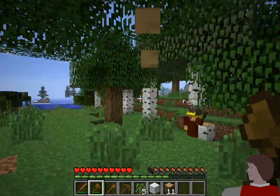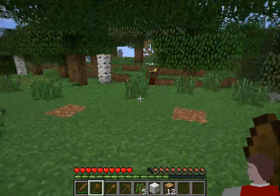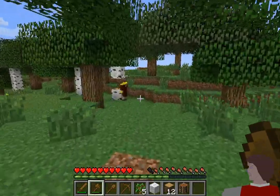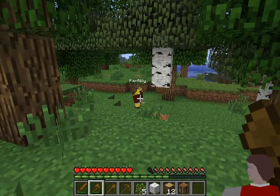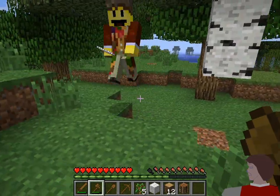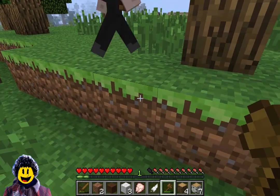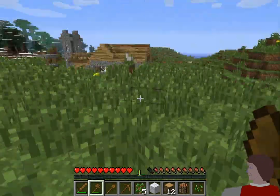We probably haven't got time to build a proper house — we'll do that tomorrow. We should find a cliff face or something to burrow into and dig a hole. Follow me, I see something this way! What's that in your hand? A feather? Yeah, because I killed a chicken. You get meat off chickens now.